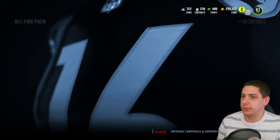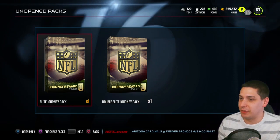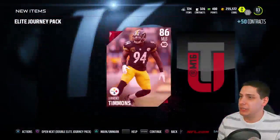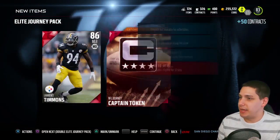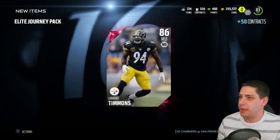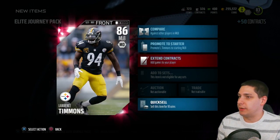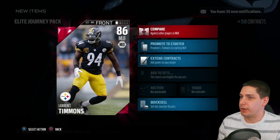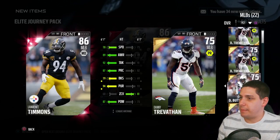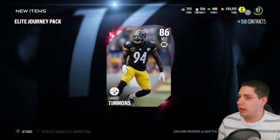If I miss anything that's rare guys, let me know in the comment section below. We've got the elite journey pack here and then we're gonna have two more elites in the other one. Let's open this one, see what we get. Come on, be something good. Lawrence Timmons! Not too bad, I'm actually pretty okay with that. I love usering my middle linebacker so that's actually pretty decent. We have Nigel Bradham right now in the middle and I run a three-four. This is definitely a huge improvement for me, a pretty darn good pull for my team.